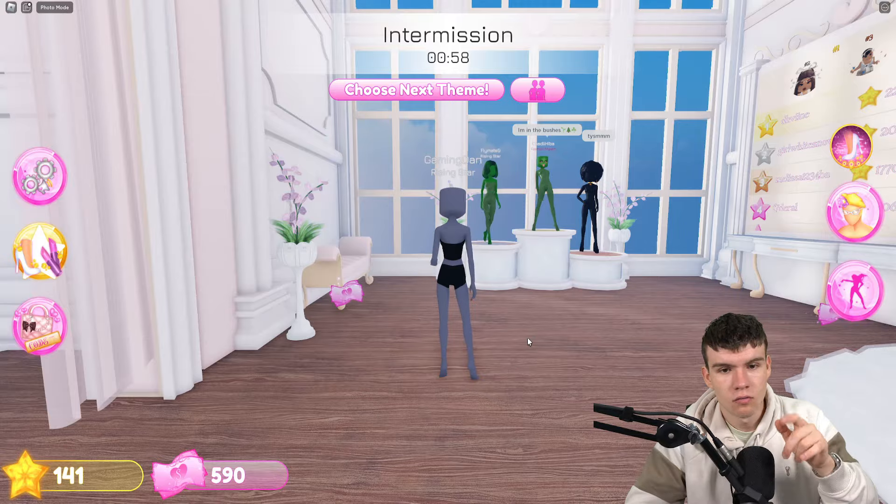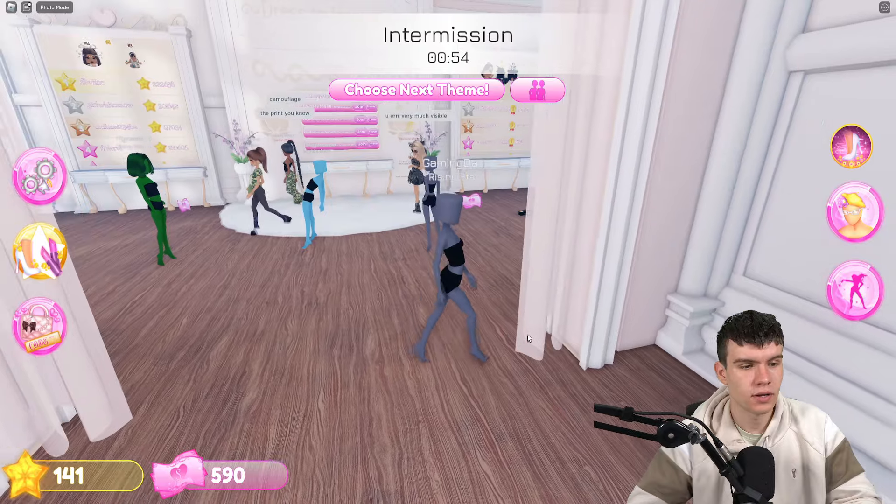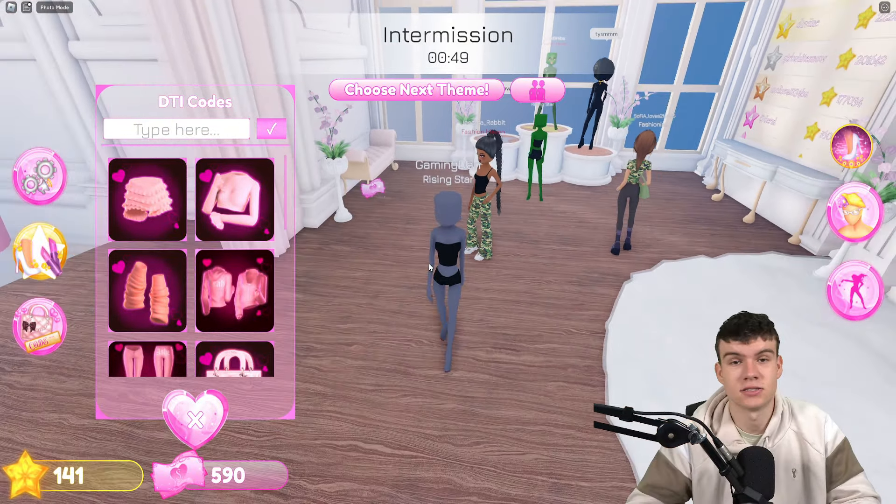So if you do not already know how to redeem codes in Dress to Impress, what you're going to want to do is go to the left, click on the code icon, and the code menu will come up. These are in no particular order, so let's get into it.